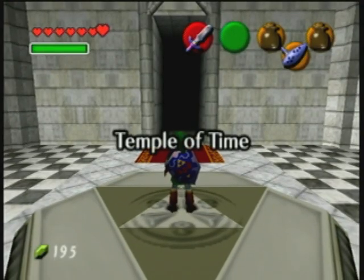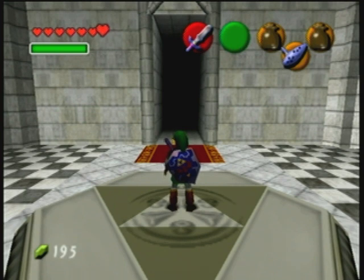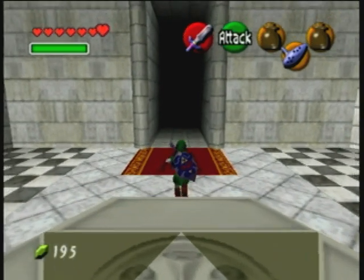Hey everyone, Sweet Johnny Cage here. Welcome back to part 10 of the Legend of Zelda Ocarina of Time full playthrough walkthrough. In this section of the walkthrough, we're going to go through the Fire Temple. We have a very short — not even a side quest — just an item to get before we can enter Death Mountain. So let's do that now.